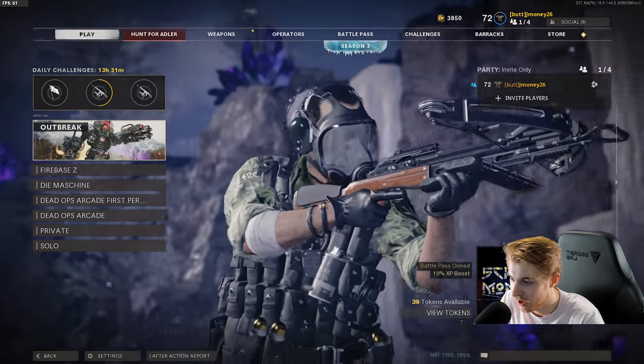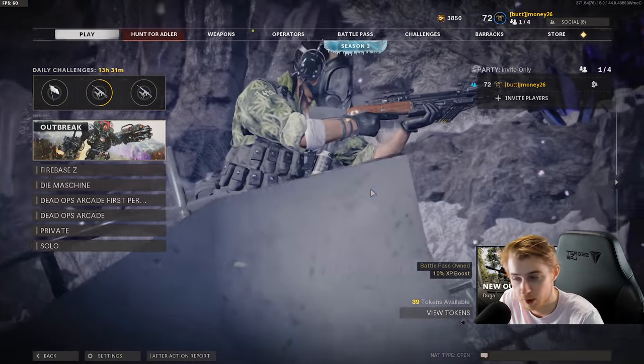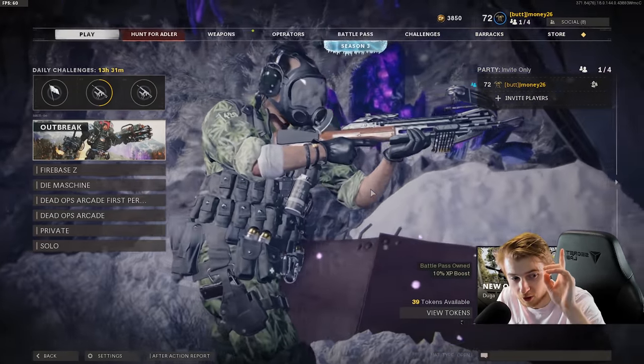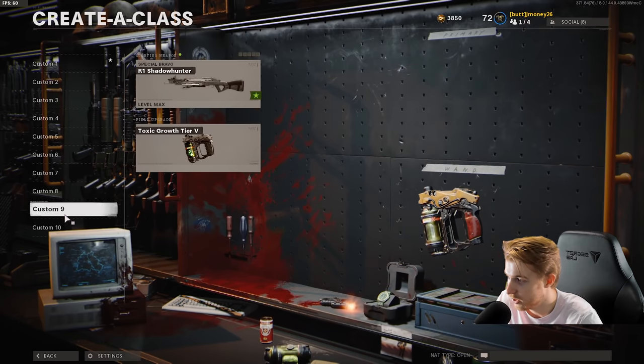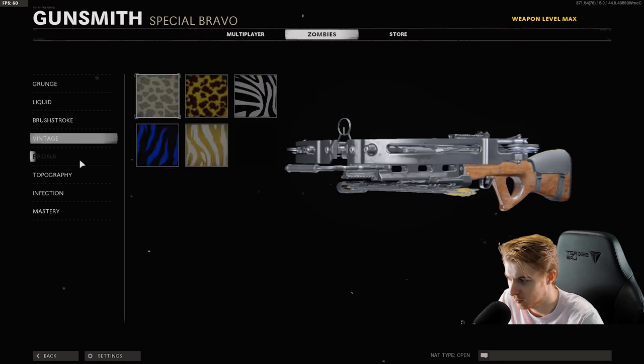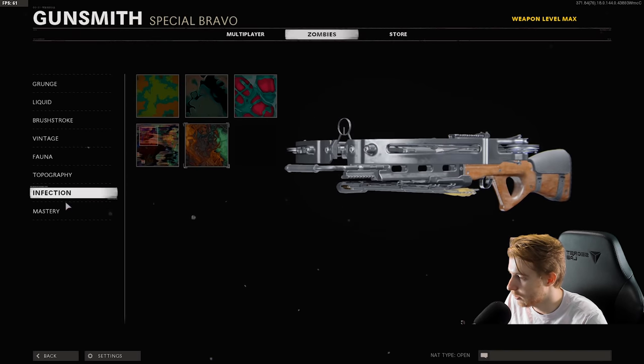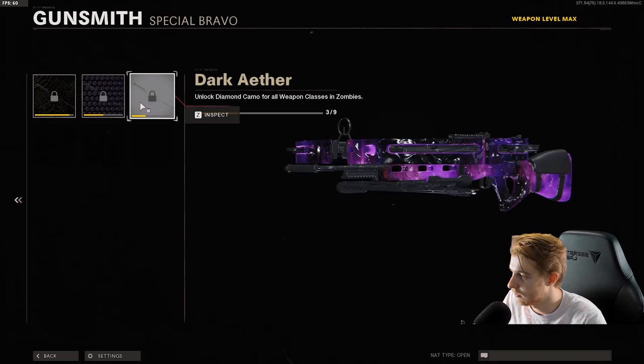It's been a while since I've played Zombies after the season 3 update. Today on stream I went ahead and got the E-Tool Gold Viper, so if you want to see that I'll have the link up here, as well as all the other links in our live stream playlist. I think after we get this Gold Viper today, we'll have Plague Diamond for our specials and melees. We'll be knocking out another Plague Diamond, getting one step closer to Dark Aether. So we'll be 4 out of 9 after today.